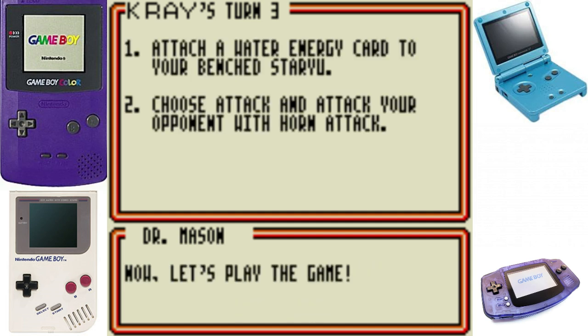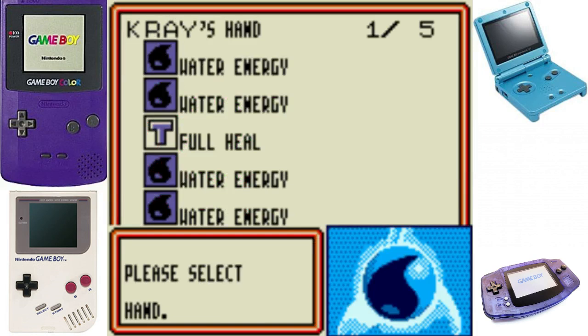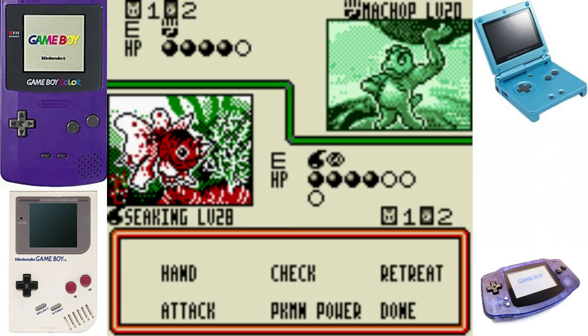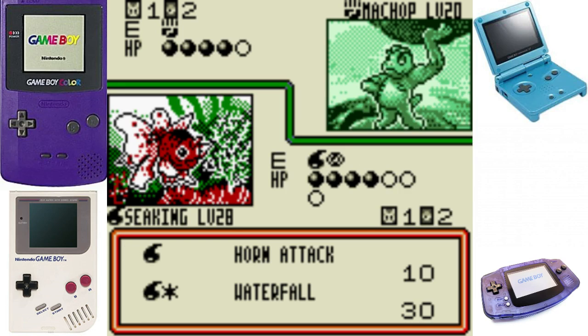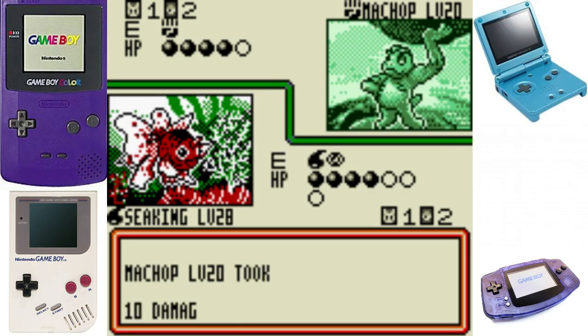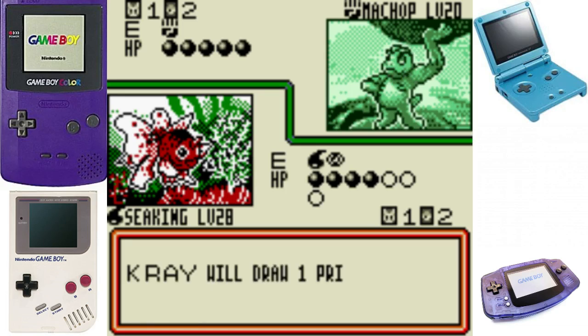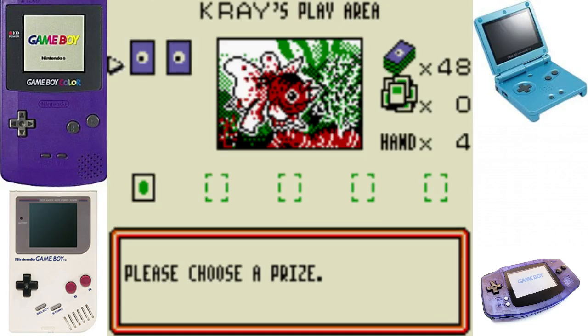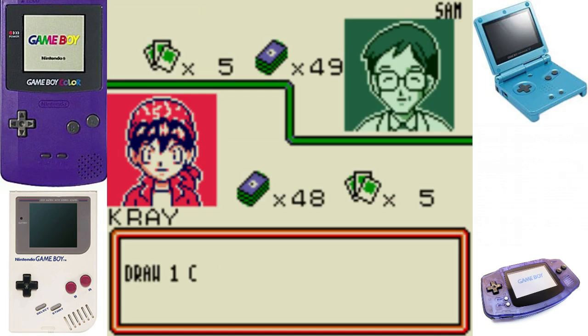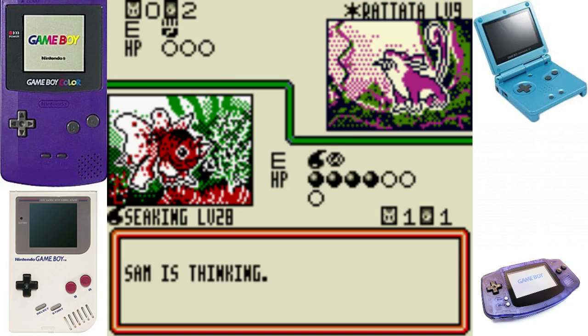Attach a water energy to Starmie. This is why I don't like this tutorial - yeah that's helpful, sure I should have put a water energy on my Starmie, but do you really need to slow the match down because I didn't do it? It'd be a lot better if we didn't have to do this. It's just because I'm not following these super hand-holding instructions.